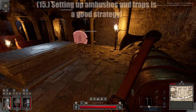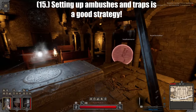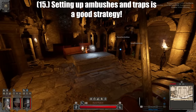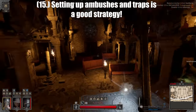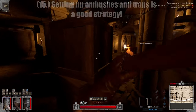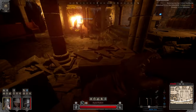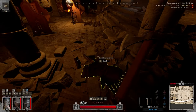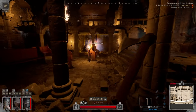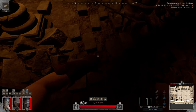Tip number fifteen: setting up ambushes and traps is a legitimate strategy. For example, leaving a pile of items in the open while you hide right next to it behind a wall is an easy way to lure someone in and attack them. Sometimes you'll have to play dirty if you want to live in the dungeons — people are going to do it to you, so why shouldn't you do it to them?